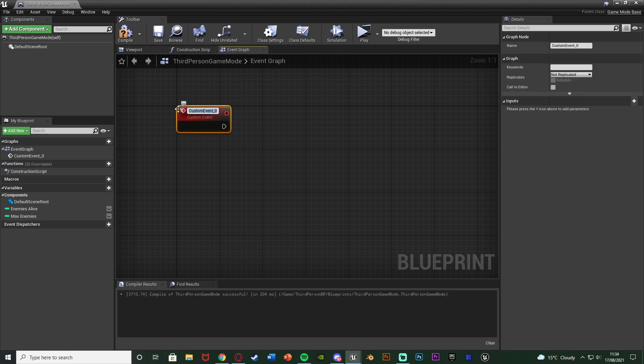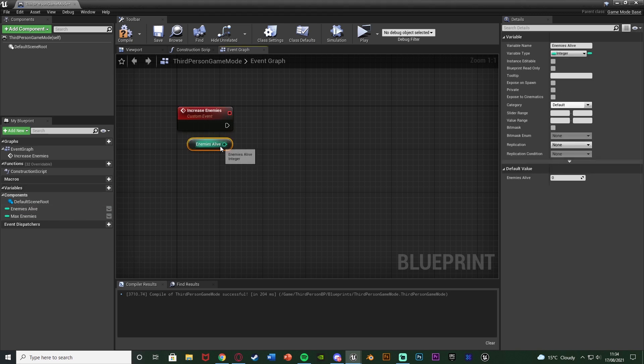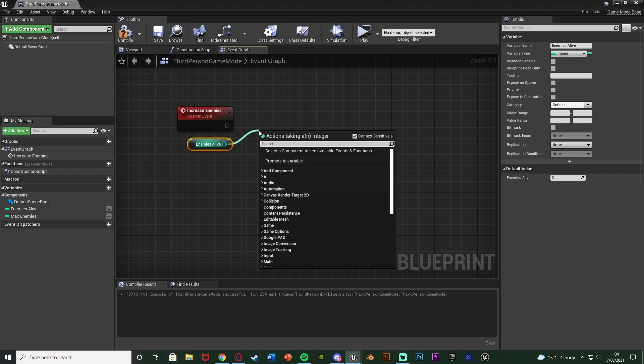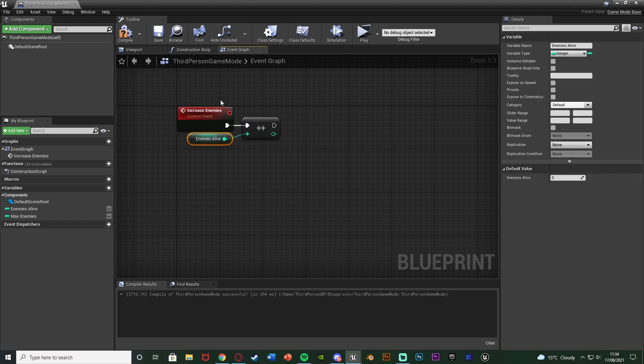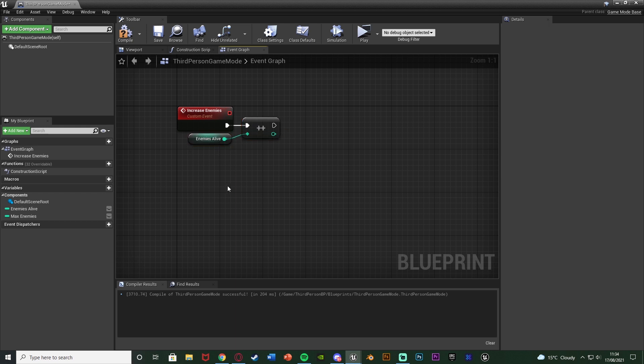Right-click and add a custom event, naming it 'increase enemies'. Get the 'enemies alive' variable and add an Increment Int node. That's all we need — when we call this function it gets the current enemies alive count, adds one, and sets it.